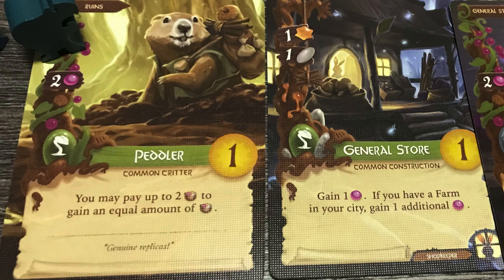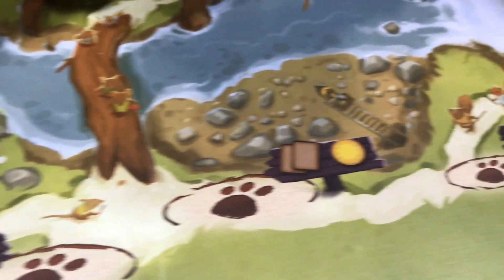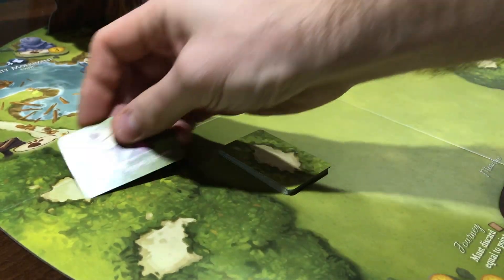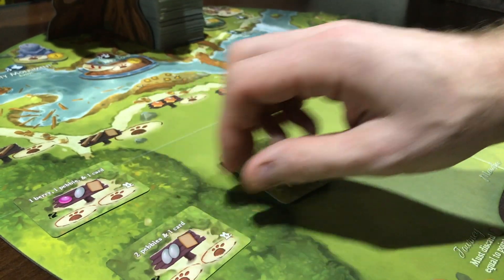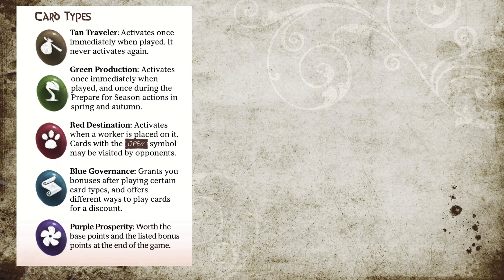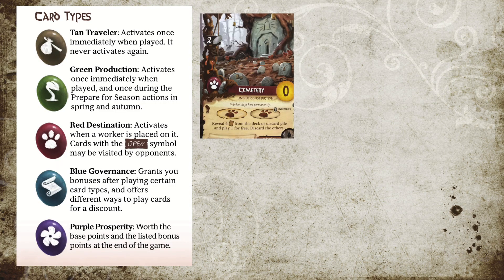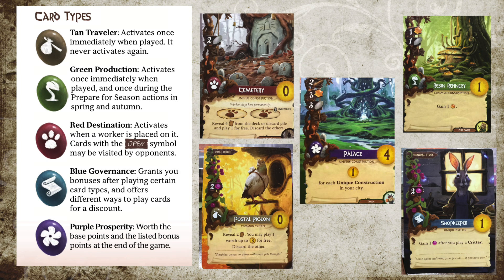Integral to your strategy is management of both card play and worker placement. The worker locations — a combination of standard spots and more powerful forest locations drawn at setup — typically give or convert resources and cards, which is how you'll typically pay for cards. Cards fall into five different suits: additional worker placement areas, immediate or ongoing triggering effects, and endgame fat point effects based on what else you put into your city.